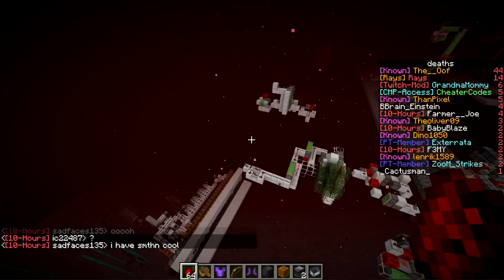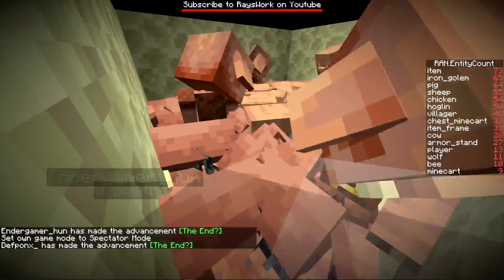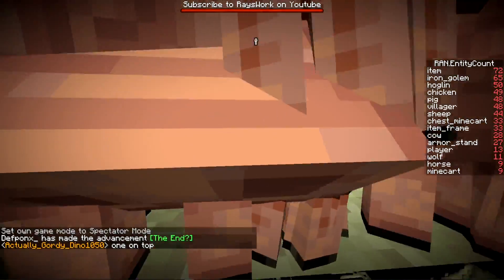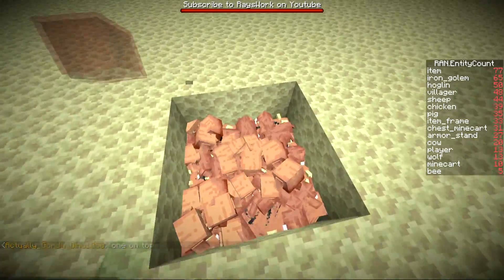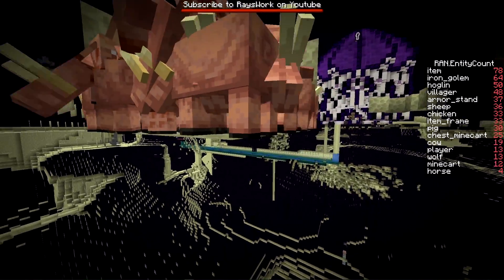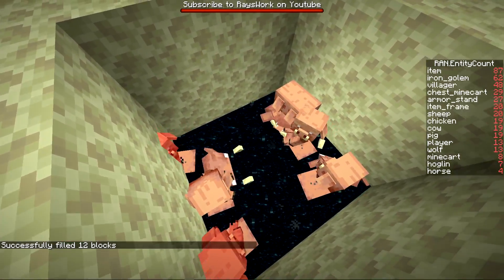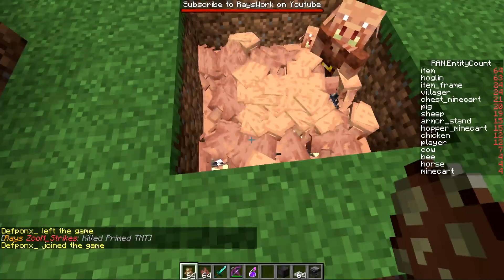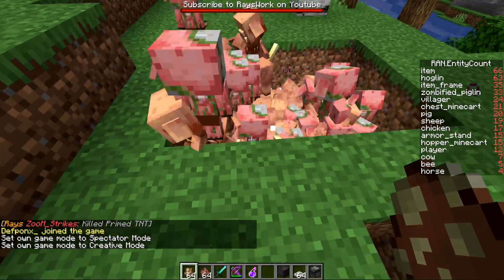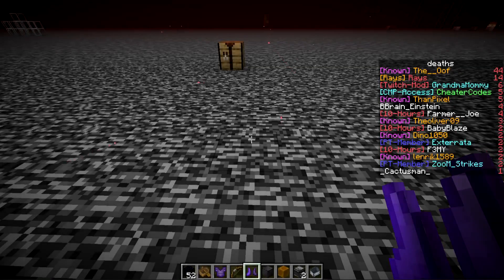We tested what happens when you take a piglin riding a baby hoglin into the overworld — do they stay mounted when they convert to a zombified piglin? We filled the area with end portal frames to take them to the overworld, but it turns out they don't actually get teleported normally. They only have a brief moment to ride, and when released from the portal it just got kicked off.